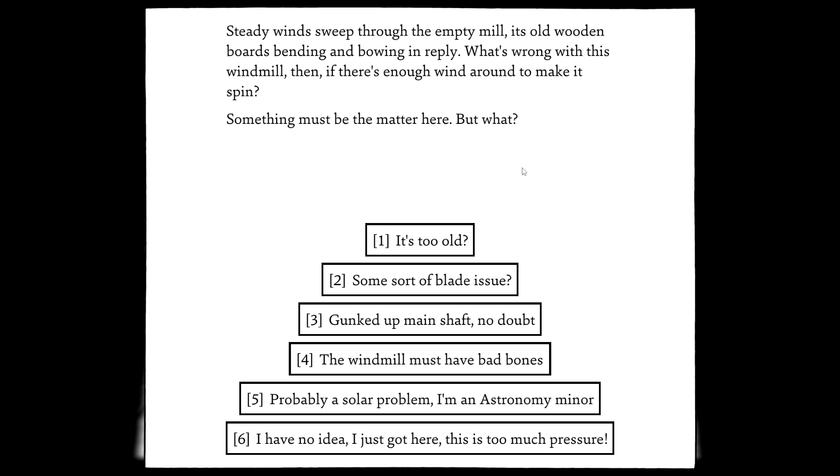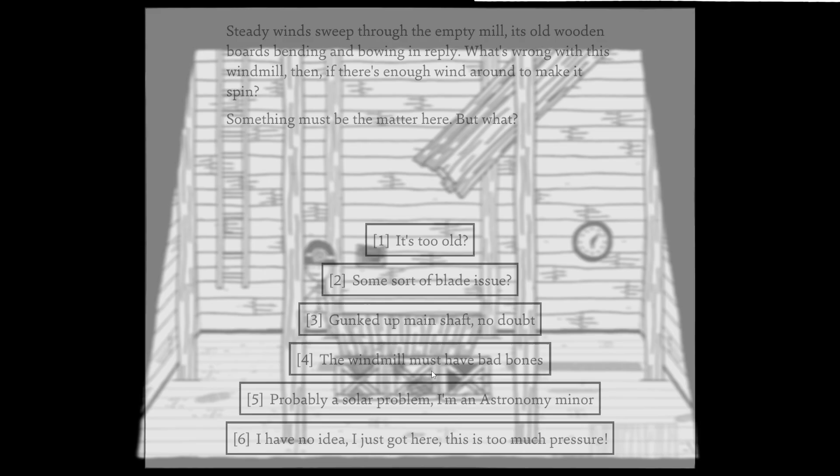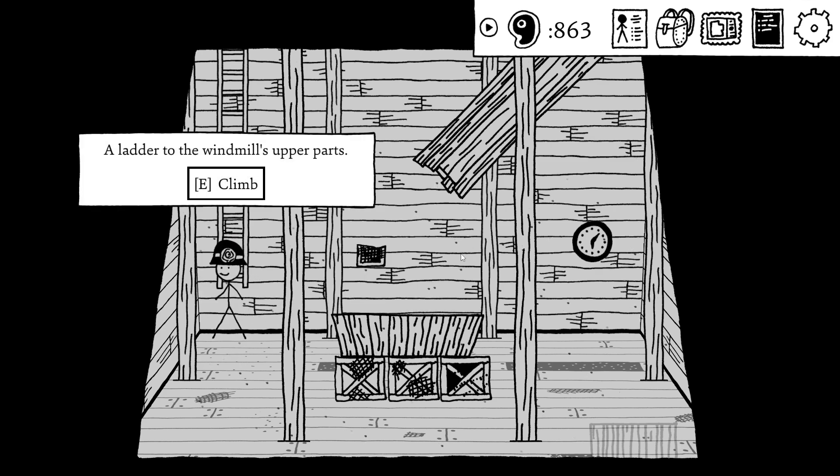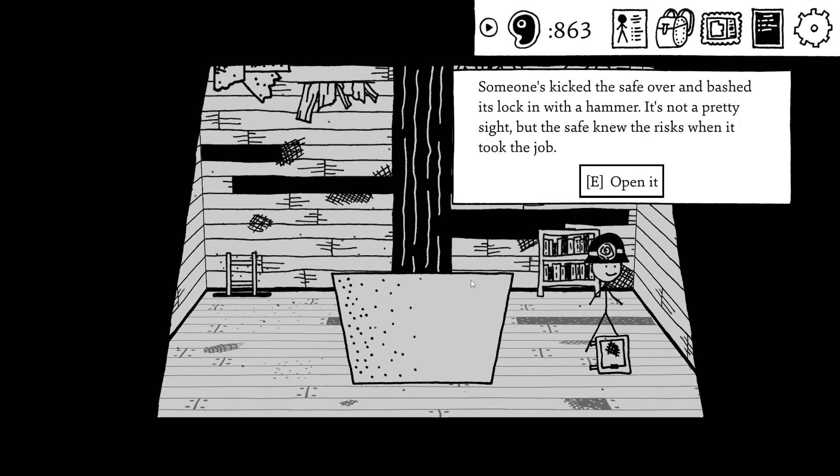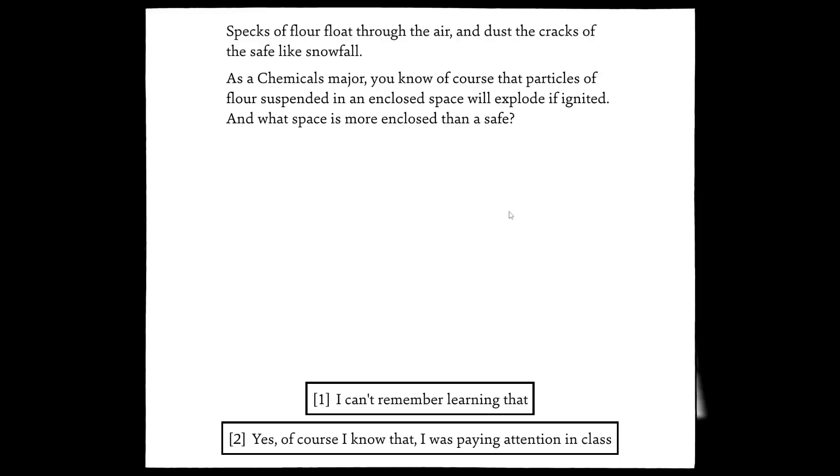Steady winds seep to the empty mills. Old wooden boards bending and bowing in reply. What's wrong with this windmill, then? If there's enough wind to make it spin, something else will be the matter here, but what? The windmill must have bad bones. That's where the bones are. Once you kicked a safe over, it's not pretty silent. Let's open it.